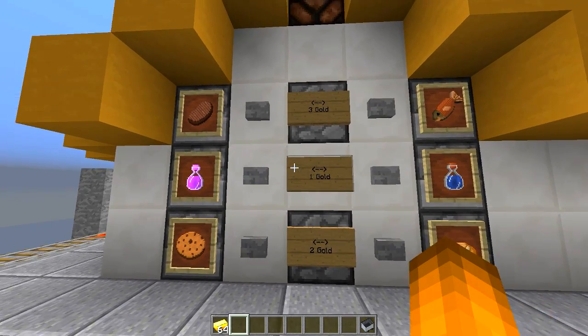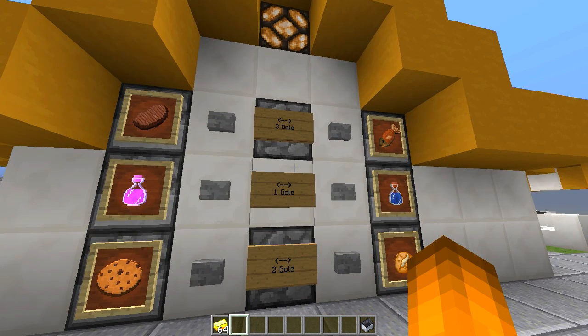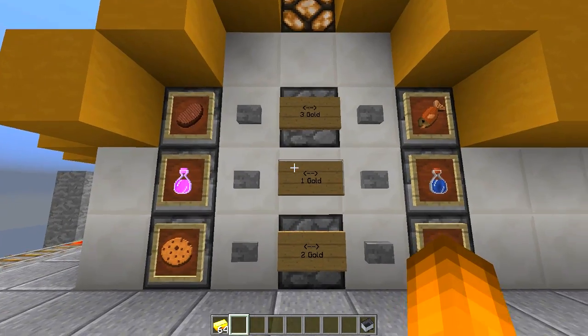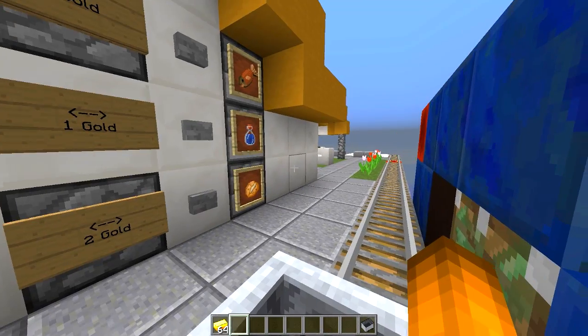Yeah, can I have... I think I'm gonna go with a steak. What else? I'm feeling a water bottle. And then for dessert, we'll go with a cookie. Sounds good. Will that be all for you today, sir? Yeah, let me check — anybody else want anything? No, we're good. Yeah, that's gonna be it today.